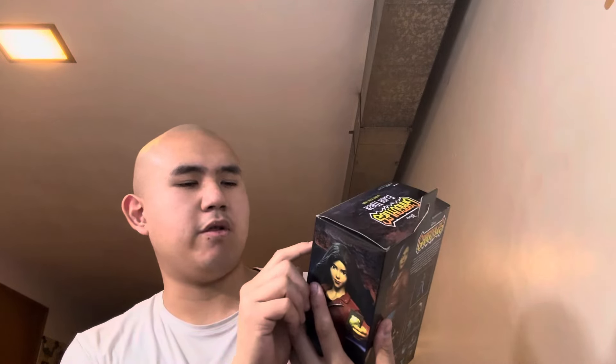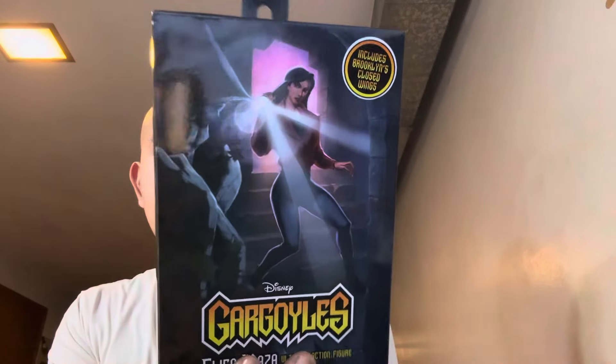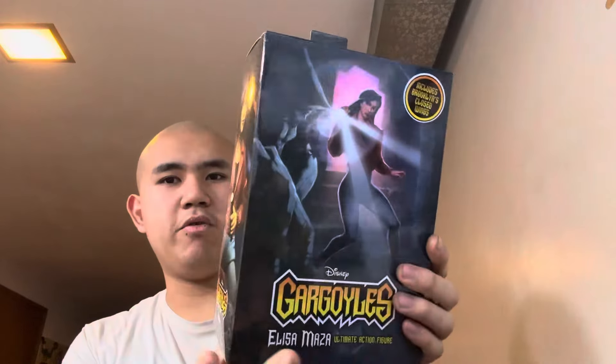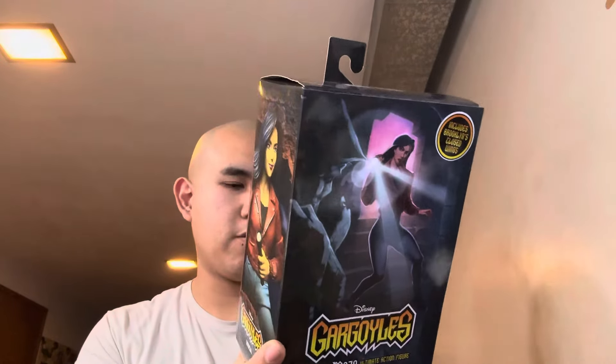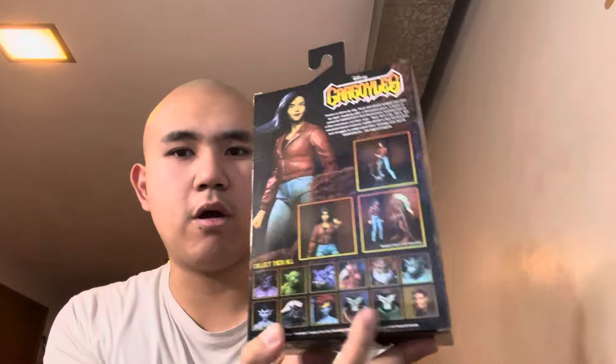This figure comes with the included Brooklyn closed wings, so I am looking forward to displaying Brooklyn with his wings. I finally managed to complete all the Gargoyles figures — all I need now is the closed wings for each character, which we're going to get pretty soon. I'm very happy that I managed to complete Elisa Maza and all the Gargoyles clans.